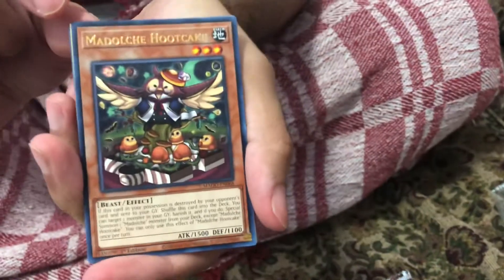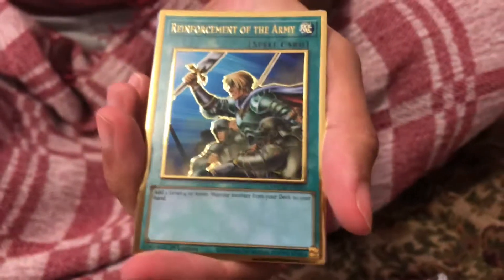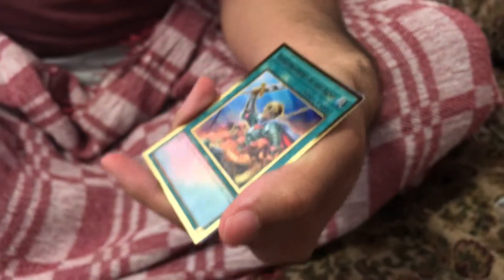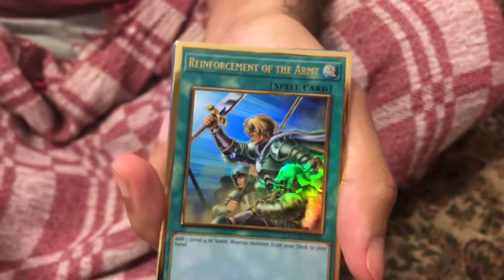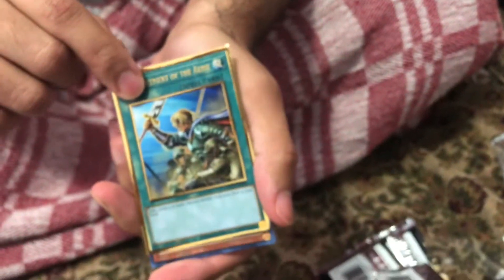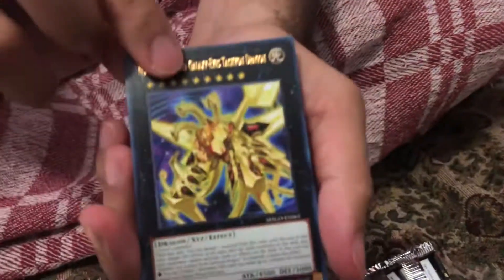My Duchi Hook Cake — nice little card right there, has a little bit of value to it too. We got Reinforcement of the Army. Unfortunately no Blue Eyes, no Red Eyes, but we did get Infinite Impermanence which I'm very happy about, and got the Dragon Champion.